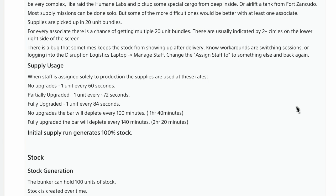When staff is assigned solely to production, supplies are used at these rates: no upgrades — one unit every 60 seconds; partially upgraded — one unit every 72 seconds, which is when you split between research and manufacturing; fully upgraded — one unit every 84 seconds. No upgrades, the bar depletes every 100 minutes or one hour and 40 minutes; fully upgraded, the bar depletes every 140 minutes or two hours and 20 minutes. That means less times you have to resupply and less times you have to pay for it.